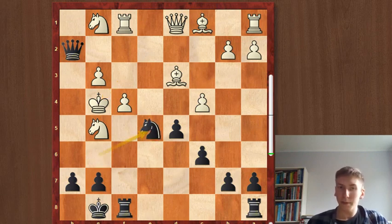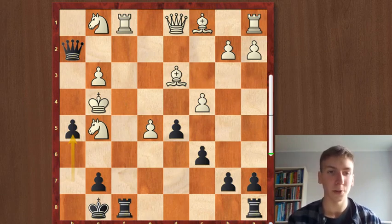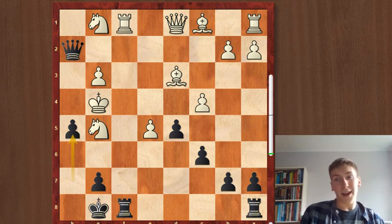Knight e5, giving yet another piece up, and after pawn takes there is a very entertaining checkmate with the move h5 — the king has nowhere to go. The game is over.